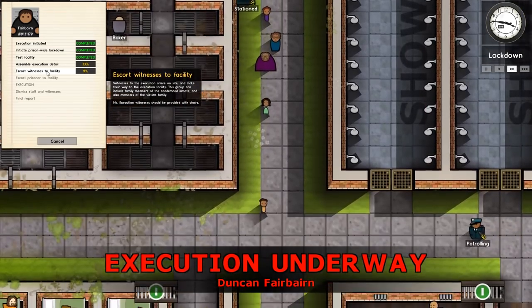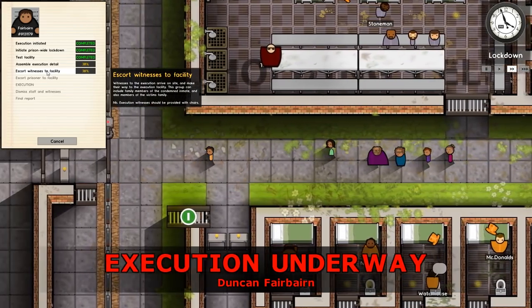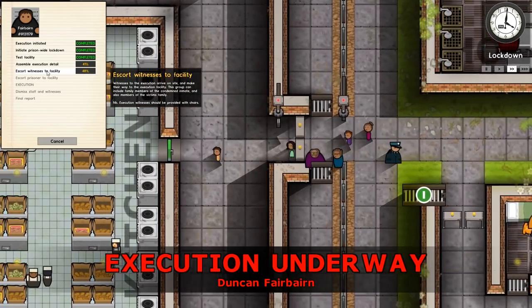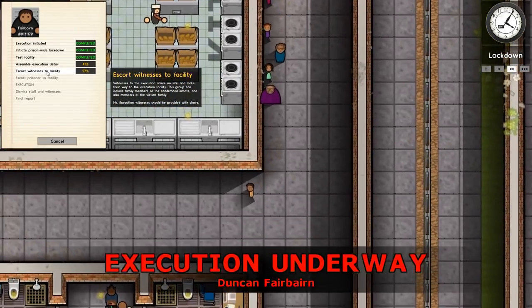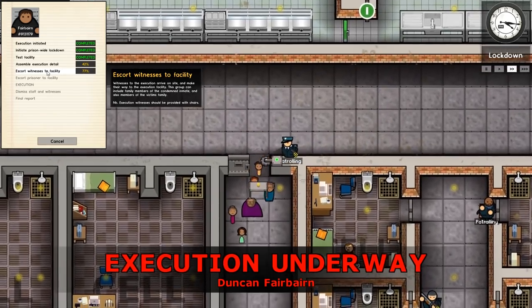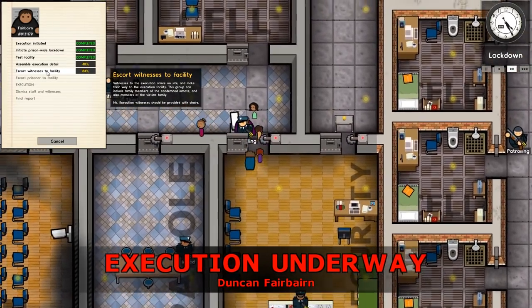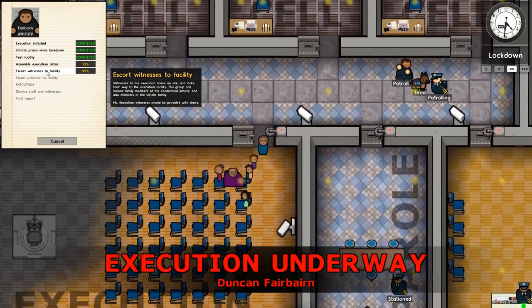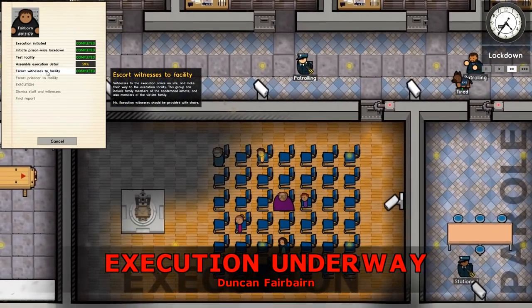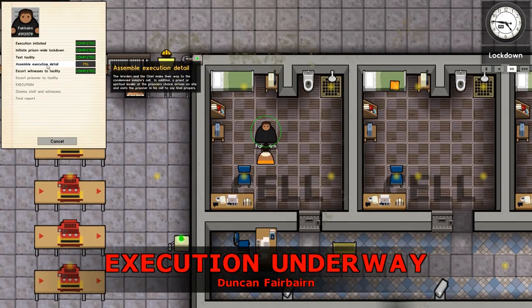They're all rushing down - you can see all of the prisoners that they pass are in their cells and it's locked down. Danger level will be increasing. Hang on - why is that guy in there? That's not right. And also there's a bit of flooring that I've missed. I'll have to check those two things out in a moment - the flooring and why that guy is in solitary, he could be in the one to the right there. So these are all going to make their way to the facility - yep, there we go. The execution detail is being assembled, which includes the warden and the chief, who make their way to the condemned inmate.